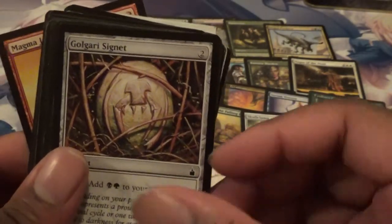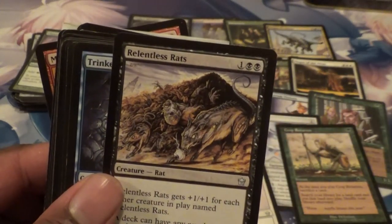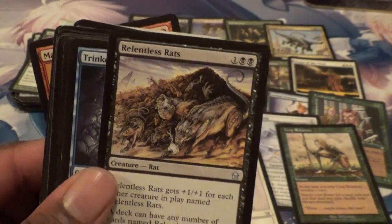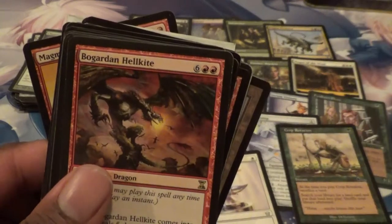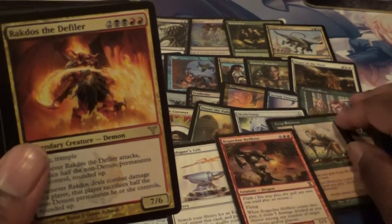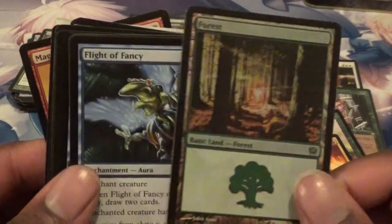Golgari Signet. Wall of Blood. Relentless Rats — I actually did make a Relentless Rats deck not too long ago when I was playing my Tribal Rat deck on the channel, so always good to have more. That's my fourth Trinket Mage, so I'm going to have a playset for that. Boggart Ram-Gang and a Hellkite. Now we're getting into some different colors. Rakdos the Defiler and a Boggart Hellkite. Got a Foil Forest — we'll just throw that up there.